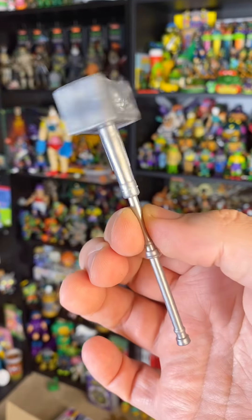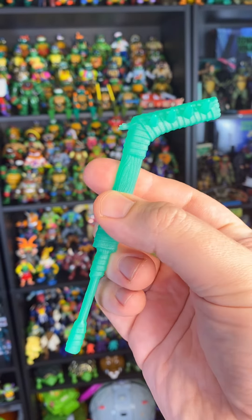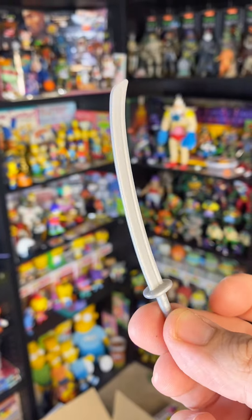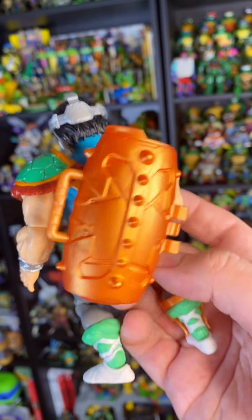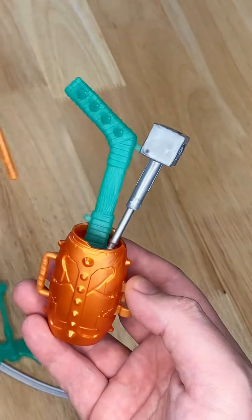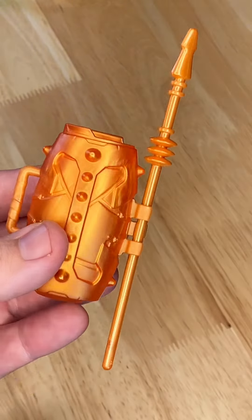We get a nice green battle axe, a silvery skull sledgehammer. Of course, you've got to have that trademark hockey stick, but this one is definitely spiked. You get a nice staff and Casey Jones with a sword — I won't complain. The golf bag seems to be pretty teched out, it looks nice, and it can fit every single accessory pretty easily. You also have the option to clip one on the side.